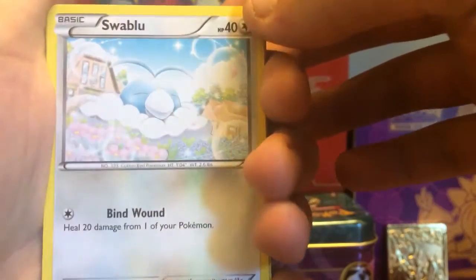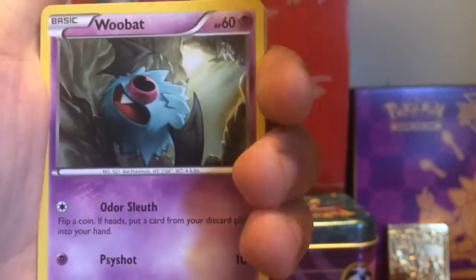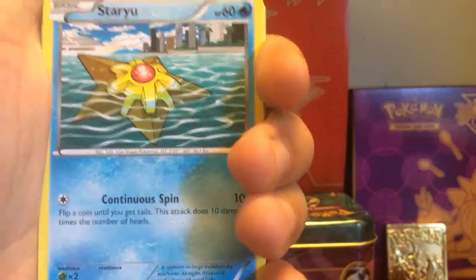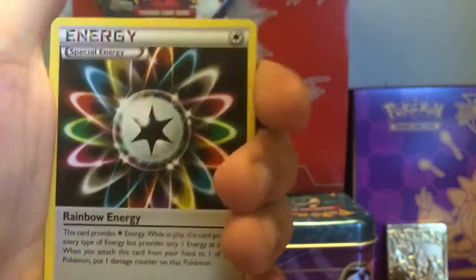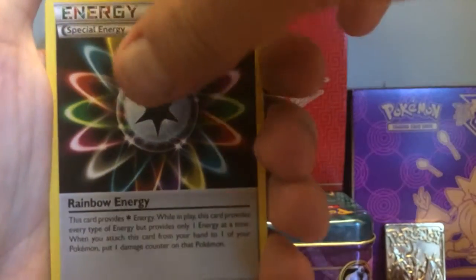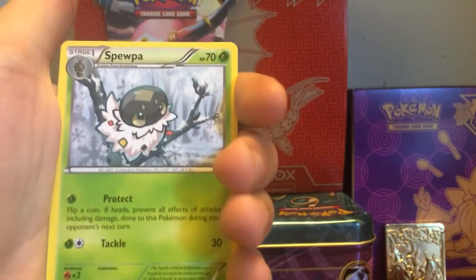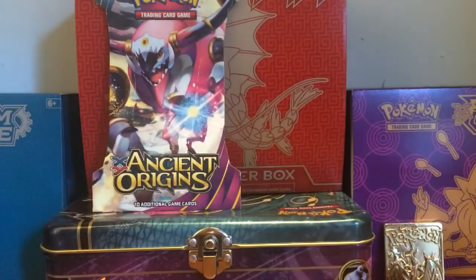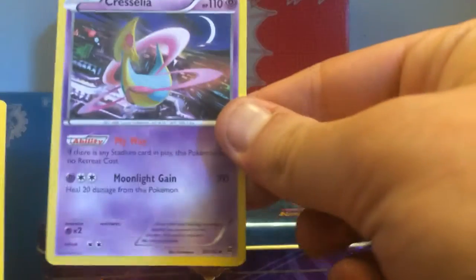Now that that's out of the way, we can start off with Swablu - look at him, he looks so cute. We got a Woobat, Gastly, Doduo, Staryu, a Fennekin, and Sigilyph - that's a pretty cool energy card. We got a Brakesian. So the rare card - I forgot to do my trick - but basically we have the reverse holo Fennekin and then the regular rare Sigilyph.